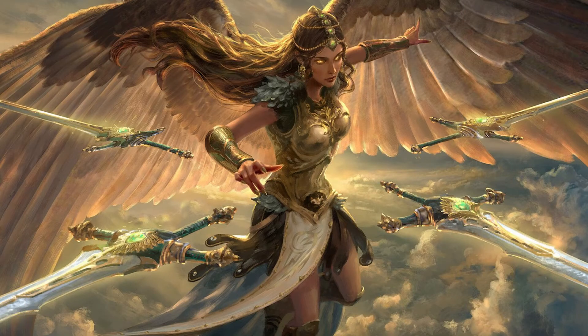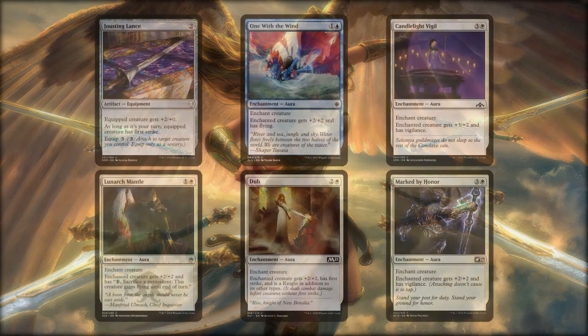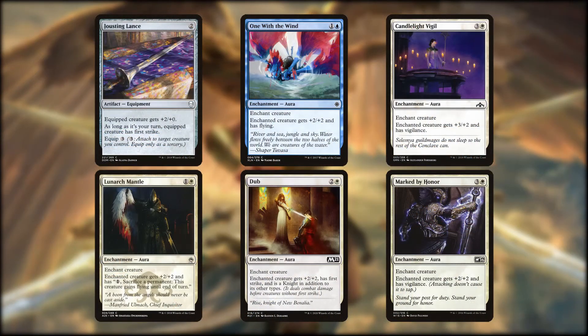Now that we've got Radiant out and the small flyers making her even harder to remove and block, it's time to shave her ability to 3-shot an opponent down to 2 shots instead. We'll start with an equipment and a few auras — again, be careful with these auras, if they're attached to Radiant when you name their color they will fall off her. First up is Jousting Lance, which will give her first strike during our turn. We then have the auras Lunark Mantle, One with the Wind, Dub, Candlelight Vigil, and Marked by Honor — each gives plus 2 to her power, getting her to the magic number of 8.